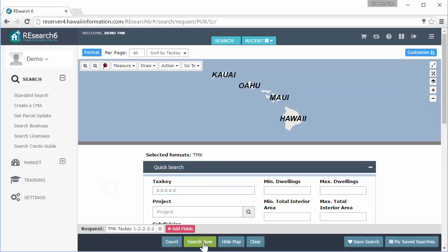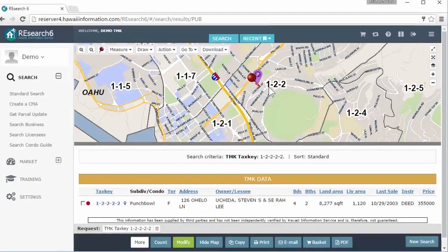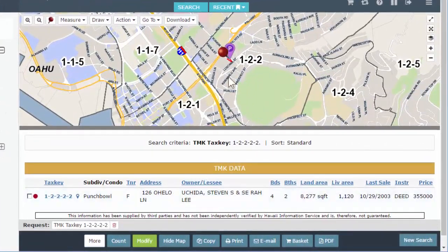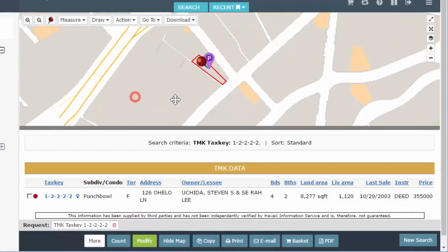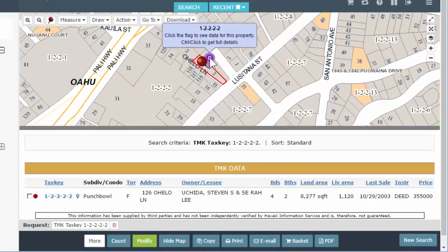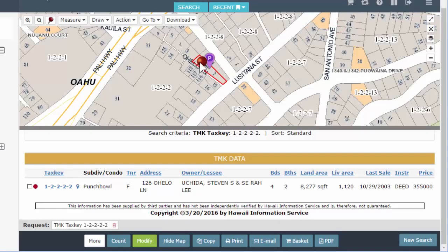This is generally what your map results are going to look like. I do have just one match. Scroll in a little bit so we can see better. This purple 'P' stands for parcel. You can click on any of these flags — clicking on it you'll get a little box that pops out and gives you an overview of what's going on with this parcel.